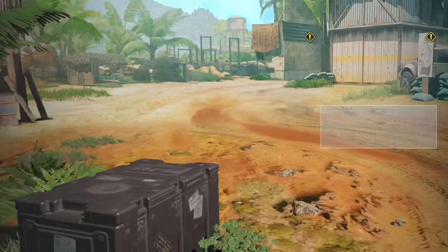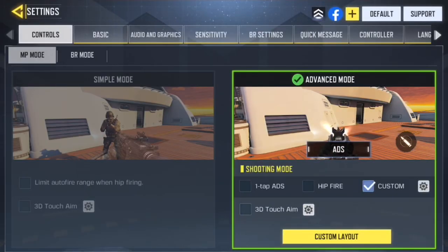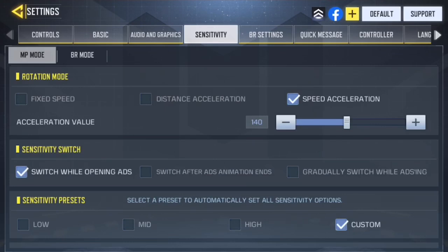Now let's go into my actual physical settings. For sensitivity, I use speed acceleration. I used to use fixed speed sensitivity but fixed speed is only really good for ARs — it's not good for SMGs or snipers or knifing. I started on speed acceleration, went to fixed speed for about two months which helped with aim but not movement, and then came back to speed acceleration. Mobile movement is essential, so I put it back to speed acceleration and I'm never changing it.